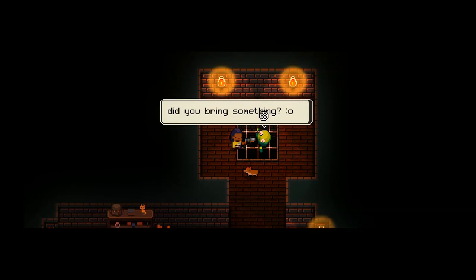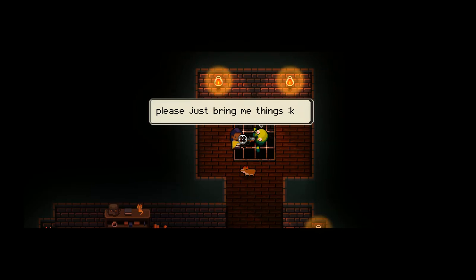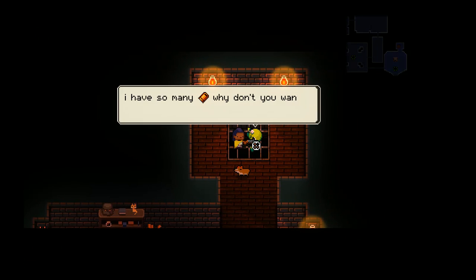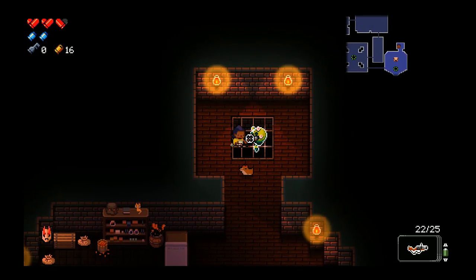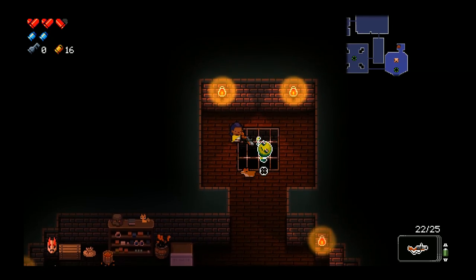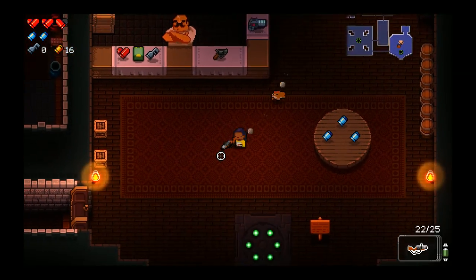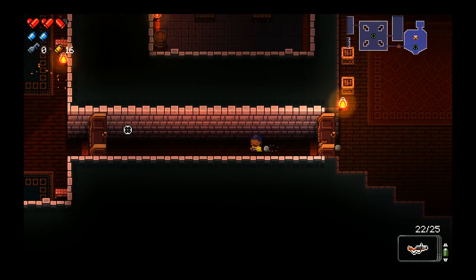Did you bring something? I can pay. I have so many shell casings — why don't you want them? Are we friends? We can be friends, bud. I don't know what you want though, because I don't think I can drop anything. Well, we'll maybe figure that out later.